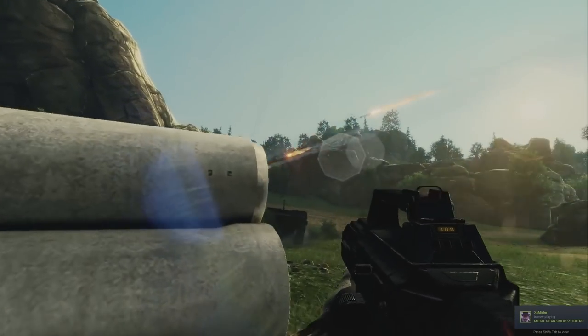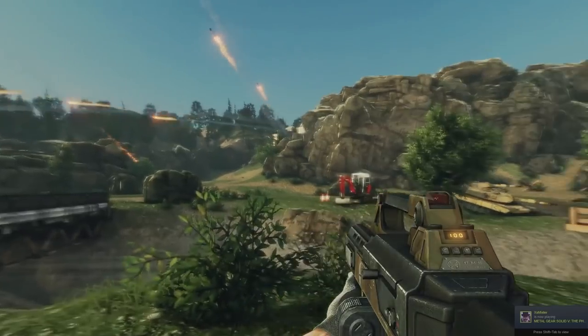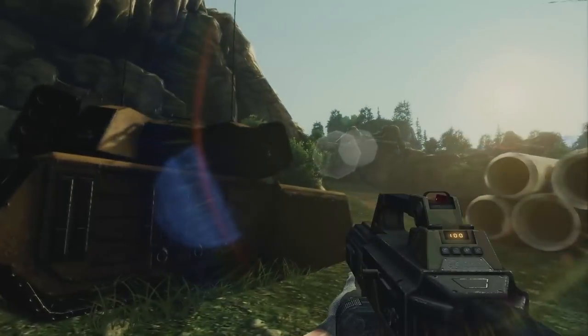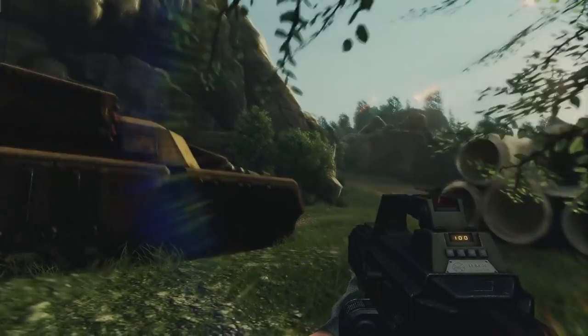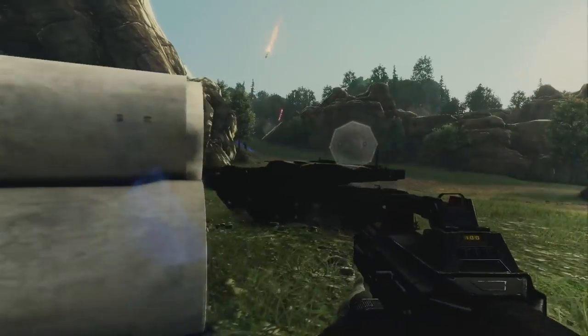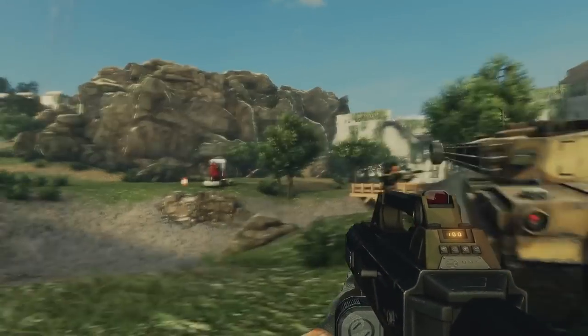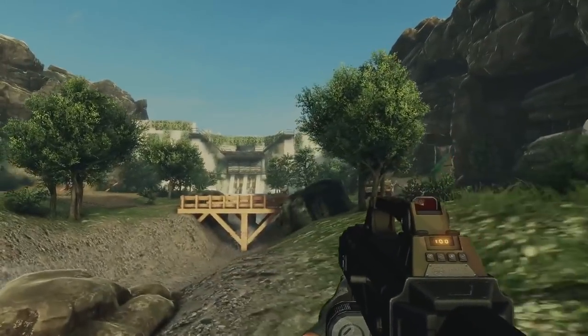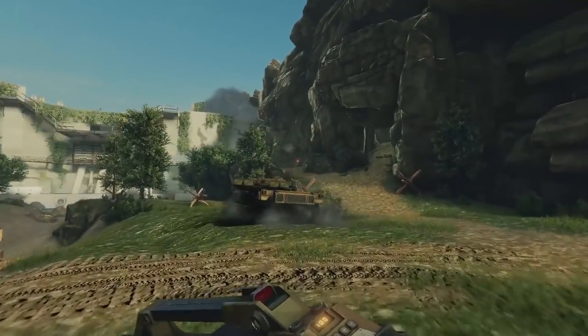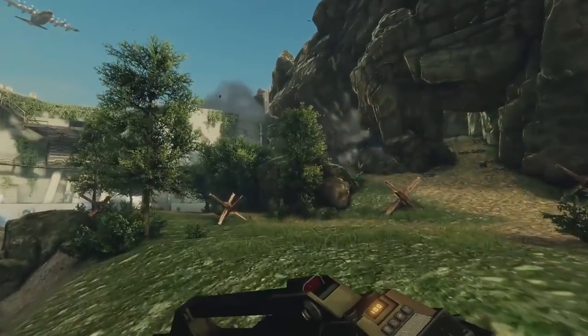Look at this, this is awesome. Right now we are playing as the GDI, and we are assaulting this Nod base. We're trying to push through this corridor with all of our armor. This almost looks like PlanetSide — I mean, this looks as good as PlanetSide, this is amazing how good this looks. There's a lot of infantry pouring out through here.